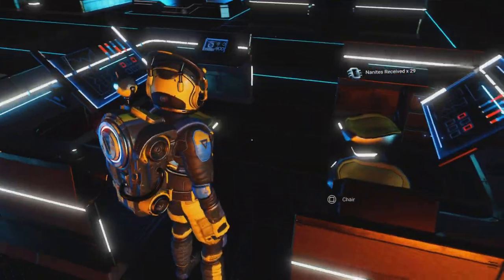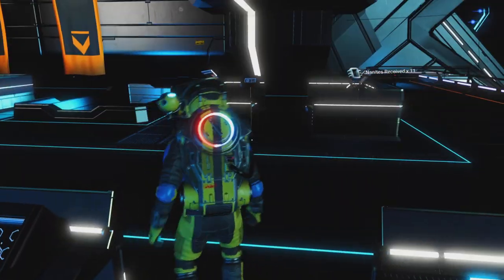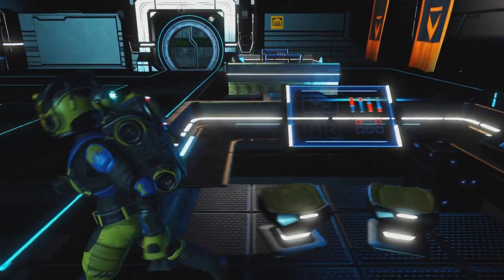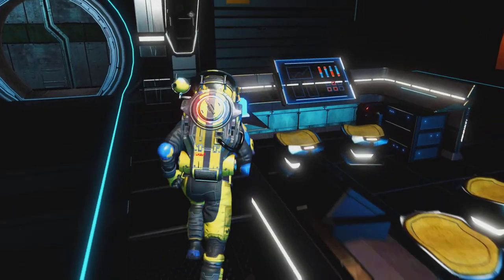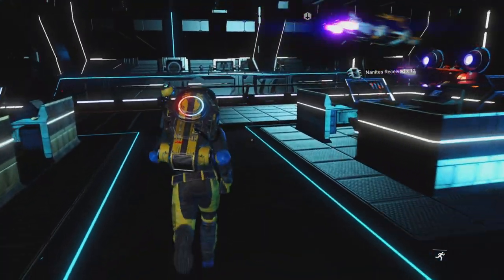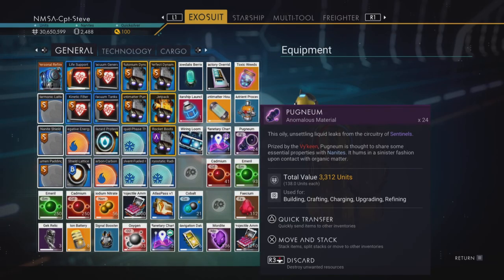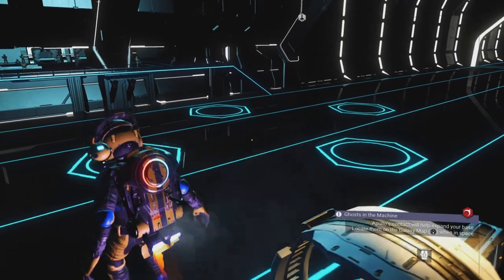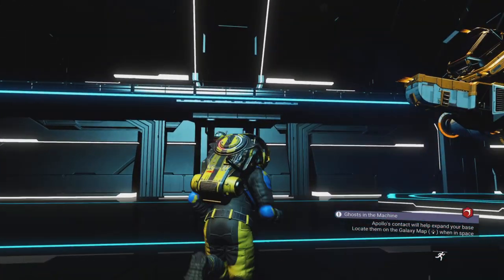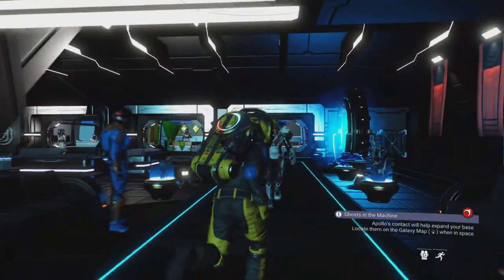Let's grab a couple more flat disks — they give navigational data, though sometimes you get nanites instead. When you hover over items it sometimes shows whether you'll get nanites or navigational data. I don't have the magnetic resonator blueprint at all, so if I don't find it in the galactic trade terminals I'll have to find manufacturing facilities manually — the more navigational data I can grab, the better.